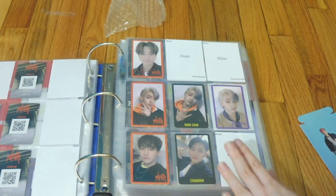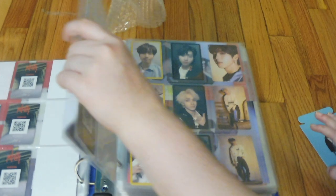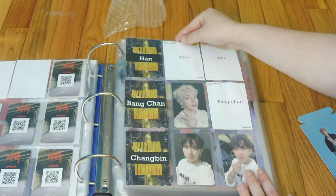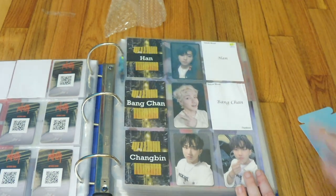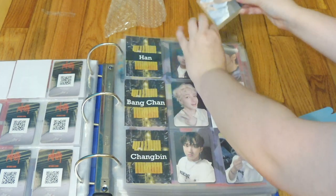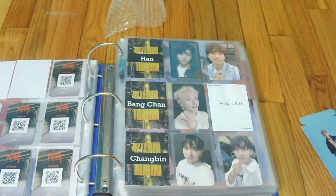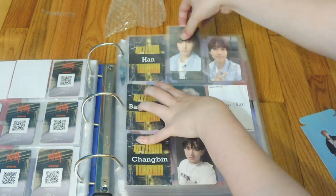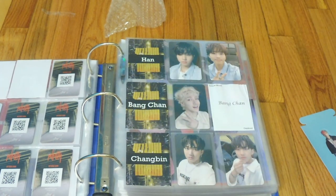Chan is completed for Miro, which is awesome. Now we move on to Yellowwood, where I have two Jisung cards to file. I have his outdoor and indoor photo cards, so putting in the outdoor one first since it's on top. He's going to be finished for Yellowwood as well. The only one that needs to be finished is Chan, so if anyone has his outdoor Yellowwood photo card, please hit me up.